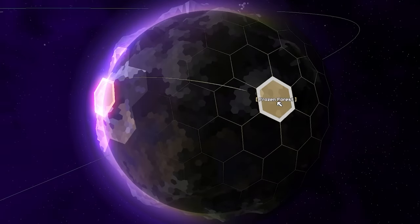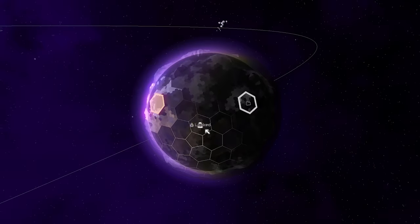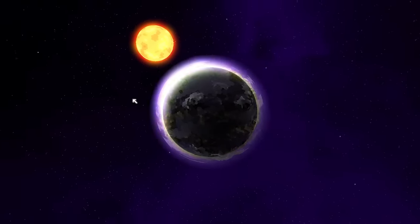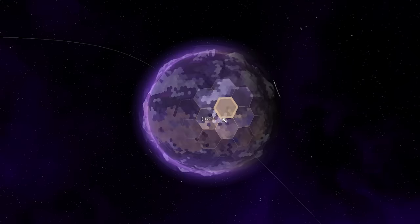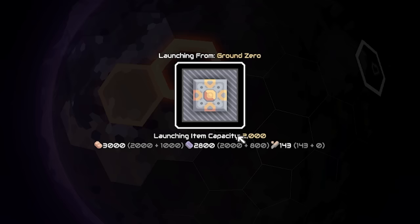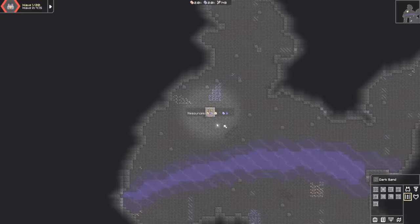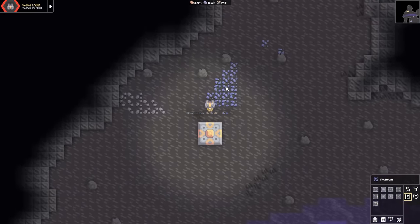I'm guessing we want to head over to the frozen forest. There are some locked ones as well. Are there other planets I can go land on? That's cool. Let's go that way. Does this say we can only take 2,000 items with us? We've got loads of thousands — I don't know, let's launch. Oh look, there we go. So now we've landed here — ooh, new resources!